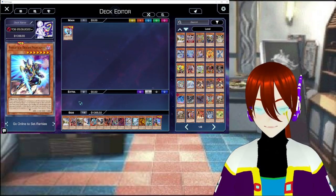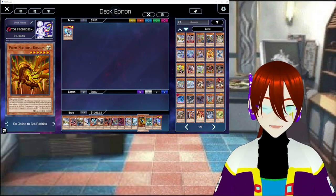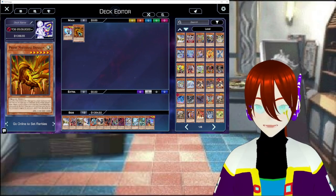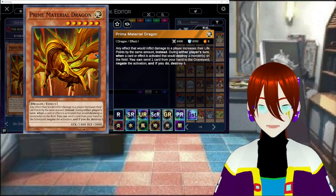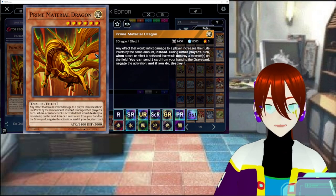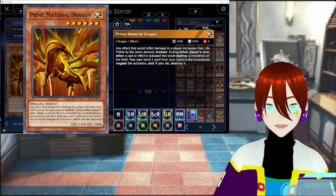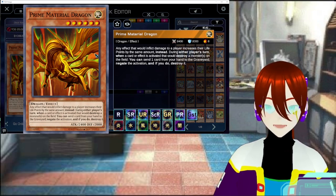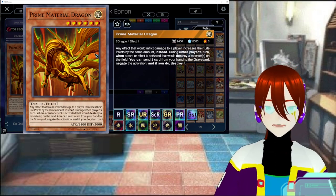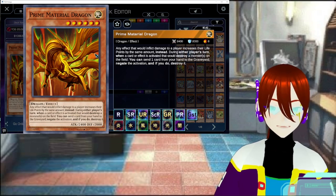We're going on to number 9. We're going to go with Prime Material Dragon. Any effect that would inflict damage to a player instead increases their life points by the same amount. During either player's turn, when a card effect is activated that would destroy a monster on the field, you can send one card from your hand to negate the activation — if you do, destroy it. This is at number 9 because, obviously, it does have a protection effect of sorts, but it's easily negatable.